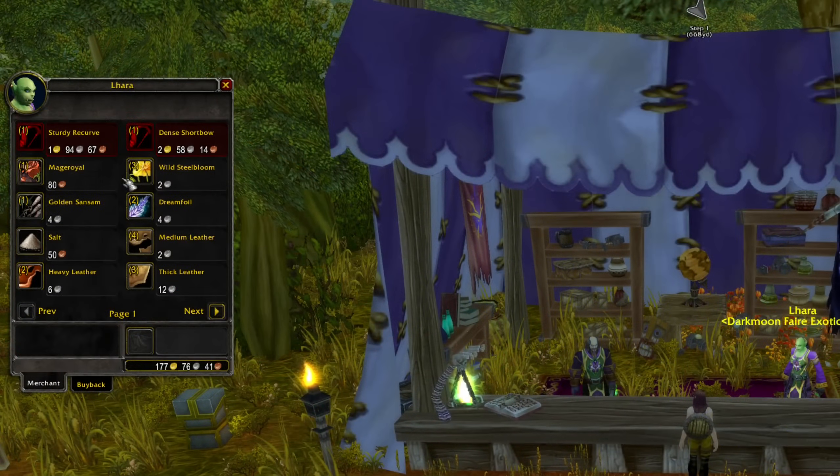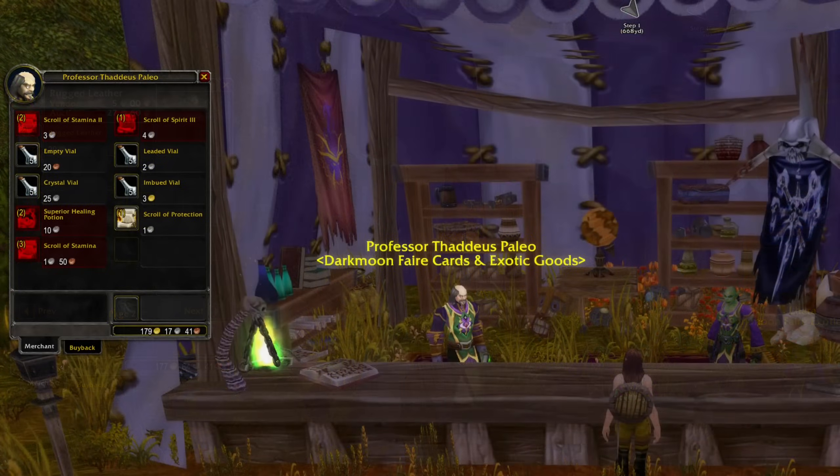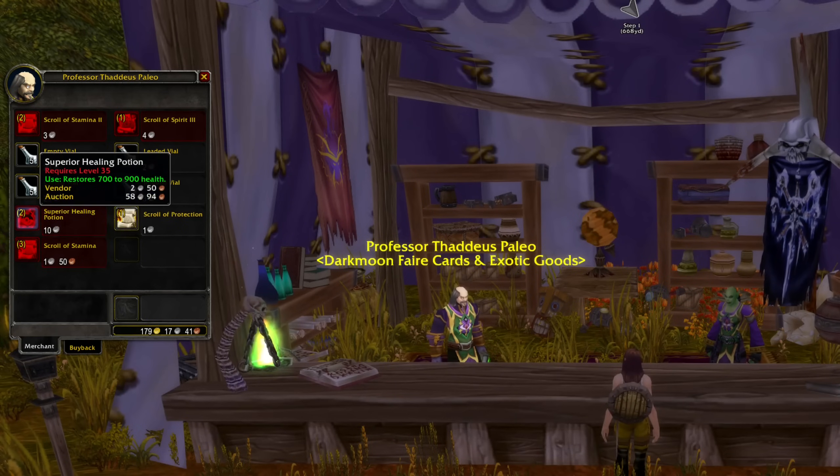When the Darkmoon Faire event is live, I always make sure I have a bank character placed at the exotic vendors, where you can get yourself consumables or high level materials. The superior healing potions I purchase for 10 silver each and resell them for anywhere between 40 to 60 silver each.